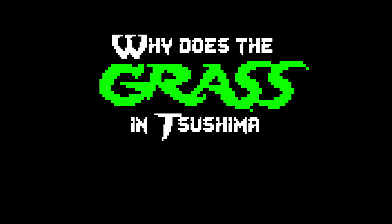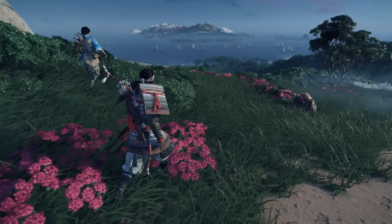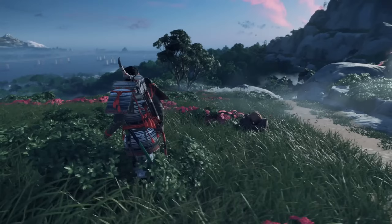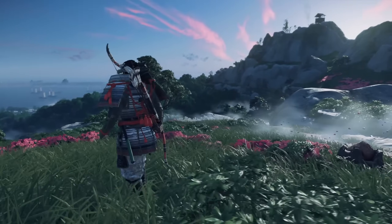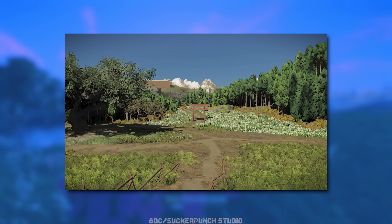Why does the grass in Ghosts of Tsushima look so good? To achieve their goal of creating a painterly look, Sucker Punch Studios originally went for traditional grass cards early in their prototyping phase, but it wasn't practical for the amount of grass density that they wanted to achieve.